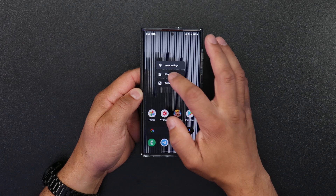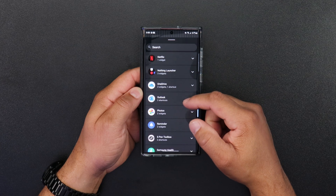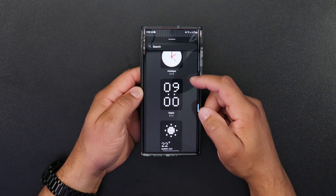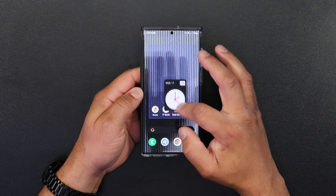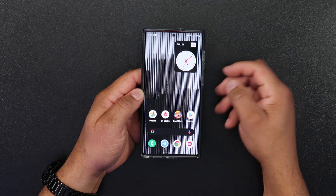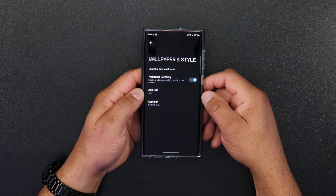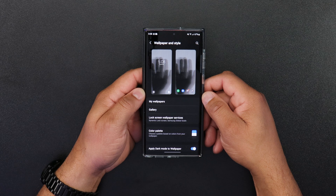If you click on widgets, you're greeted to the widgets already installed on your device. If you scroll down, you will see a Nothing widget with three options — two clocks and one weather widget. Lastly, there's wallpapers and styles. When you click on it, you have the option to change your wallpaper for your home screen or your lock screen, and you can make changes to your color palette.